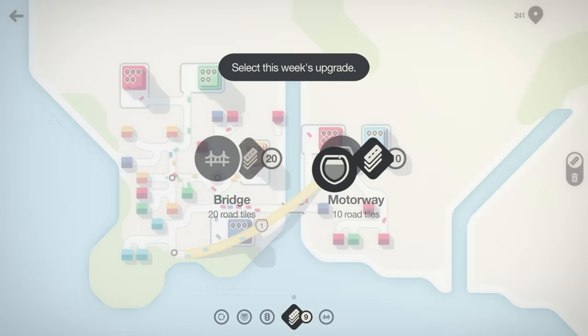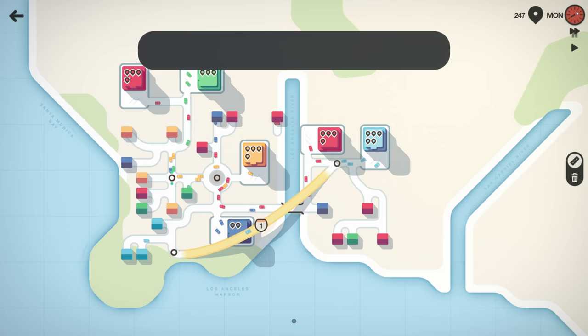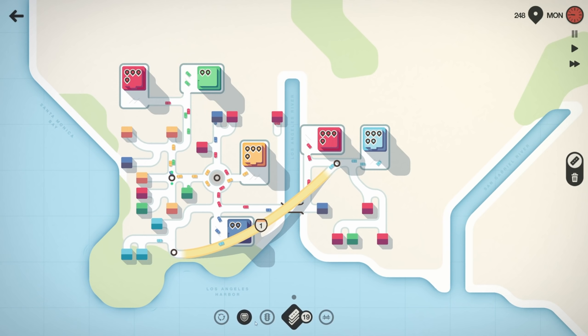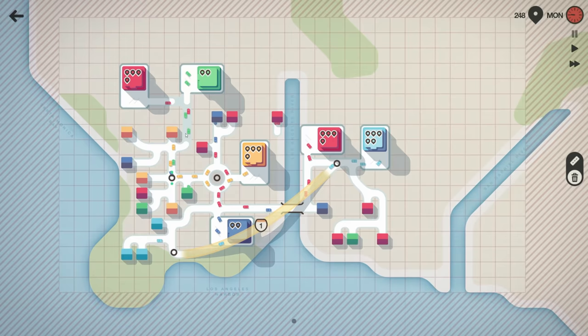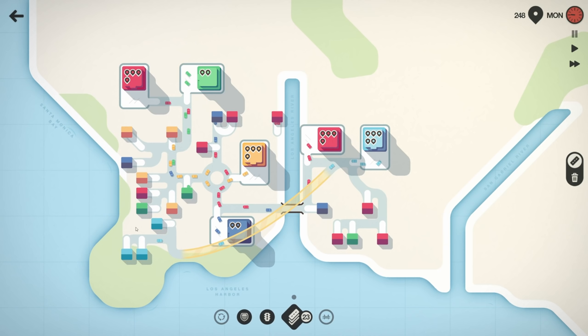Select this week's upgrade — bridge or motorway. I think we need a motorway. We can left-click on the clock to show the pause, play, and fast-forward buttons — there they are! I need to get another motorway in here. I kind of want to redo some of this to get traffic a little better. I get all these tiles back — yes! Although I can't delete the motorway; that's stuck there forever.